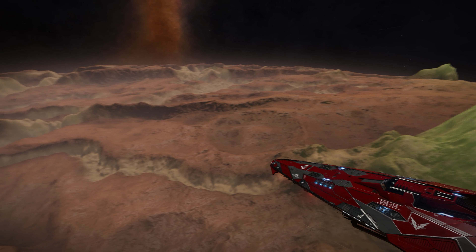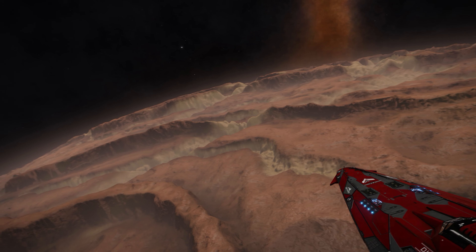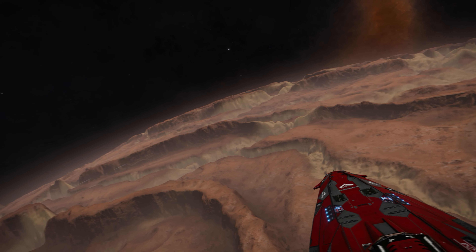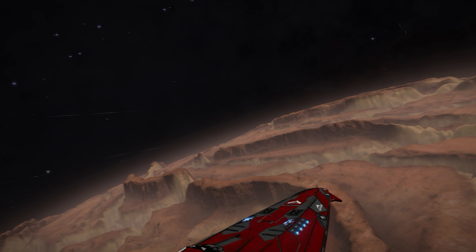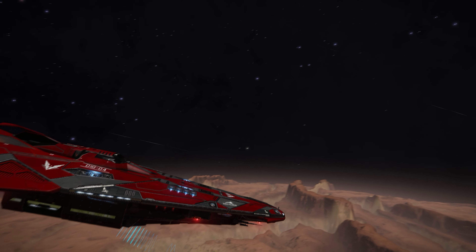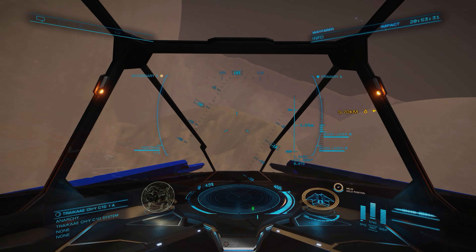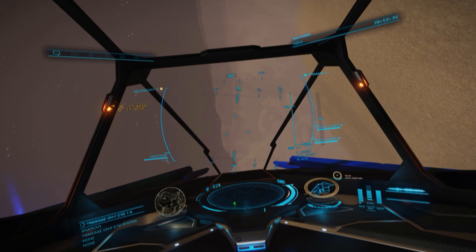You can hop into a fighter and go have some real fun in those canyons — just make sure you don't hit anything, like I very nearly do coming up right here. External camera can be a dangerous thing when you're flying pretty close to a canyon floor, but still — damn, it was worth it. It was fun and I'd go back and do it again, and I probably will on other canyon worlds we find in the expedition.